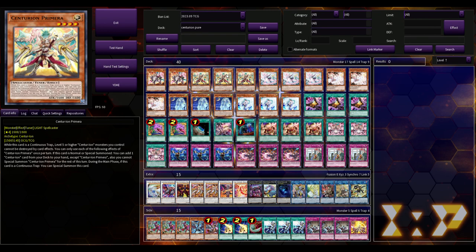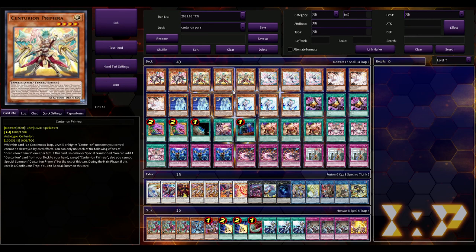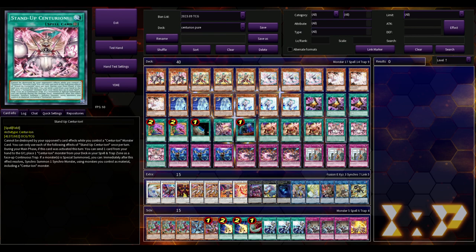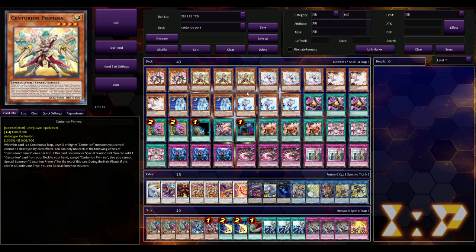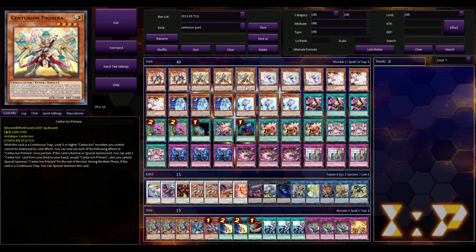Since Lulu Walleth was sent to the graveyard that turn, you can activate its effect to summon a spellcaster whose attack equals its own defense — which actually gets you to Primera, because it's a spellcaster with 1600 attack and defense. You can search, and if you have Stand-Up Centurion on board that leads into a Lagadia or Crimson Dragon. The problem is that Dear Servant locks you out of the extra deck for the rest of the turn, so it proved to be kind of clunky.